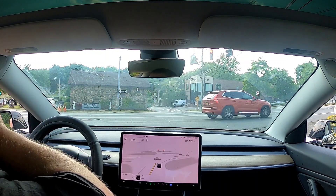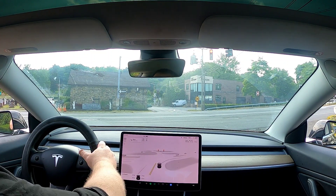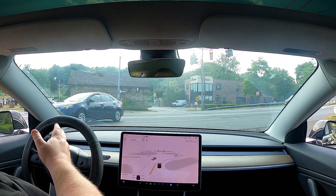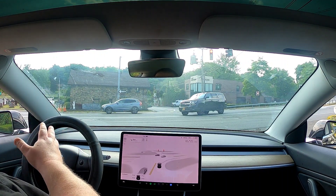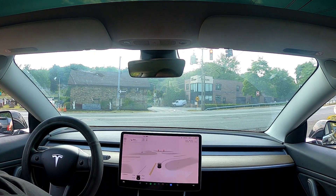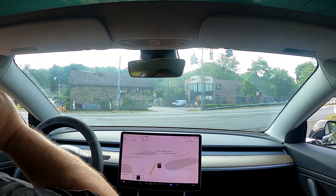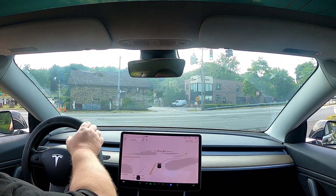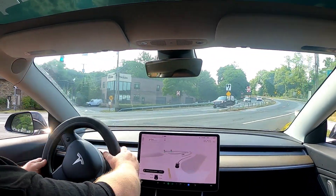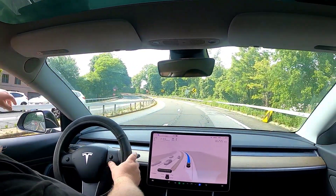We'll re-engage once the light goes green. This turn has been a problem for 11.4.2. For some reason, version 11.3.6 — the version I just came off of — was handling it perfectly well, always making the right, didn't want to go left. All versions before that wanted to make a left, like this version is doing. We're just going to go and figure it out from there.